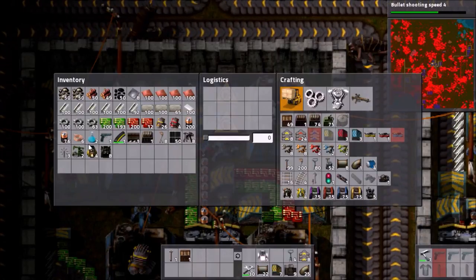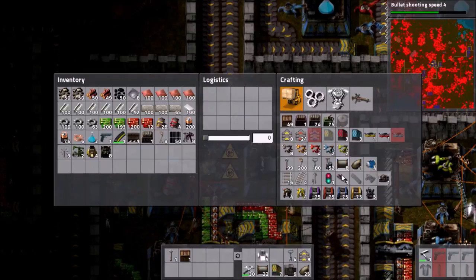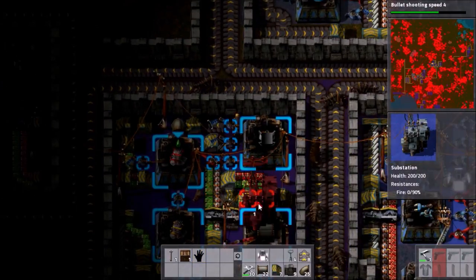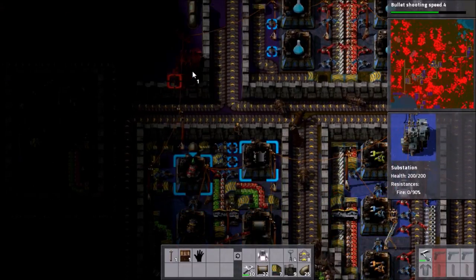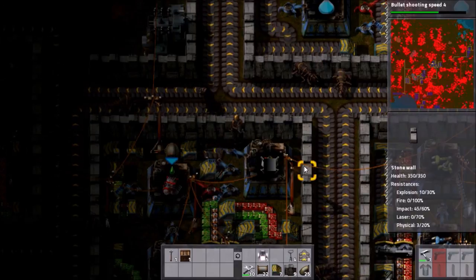Okay, let's get a substation. Can we even build a substation in range of this? We can. Inside? No. But elsewhere where it is in range, just about there. Now it's powered.